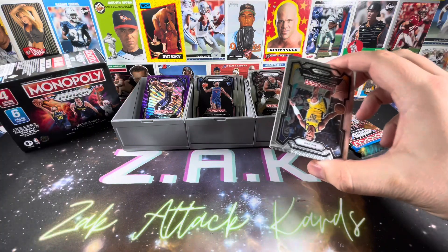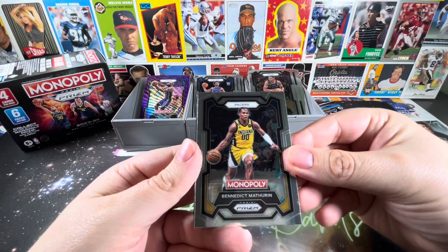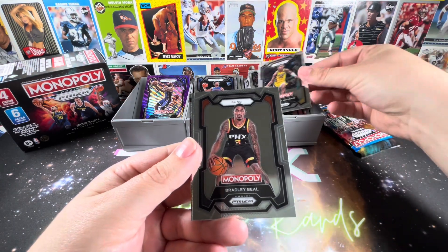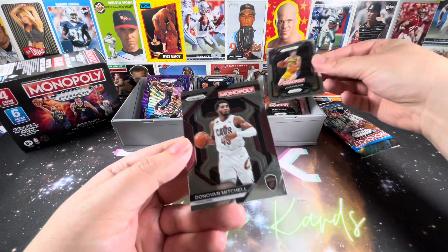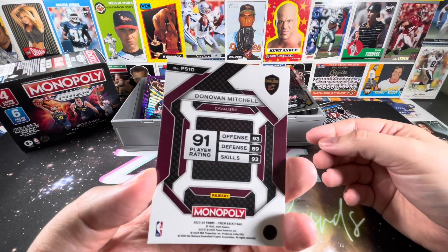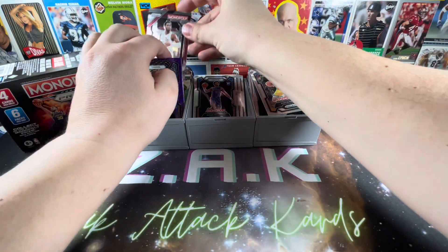That pack actually opened up well — shocking. So Benedict Mathurin, Bradley Beal, and Austin Reeves, followed by Donovan Mitchell — very nice. Not bad at all. Lowest skills is 89, which I think is roughly the same as Embiid.